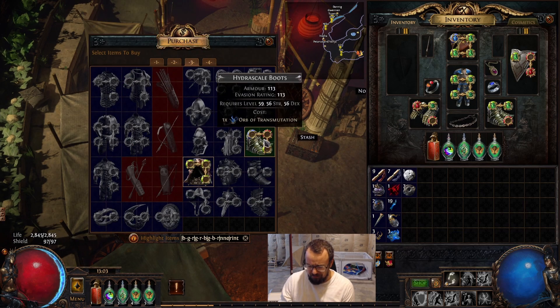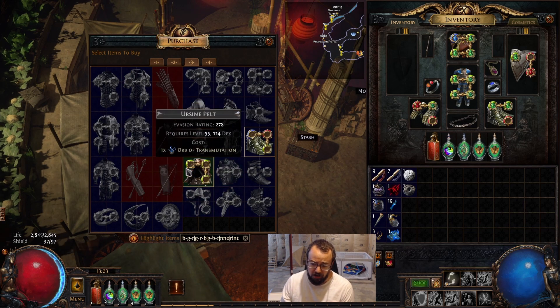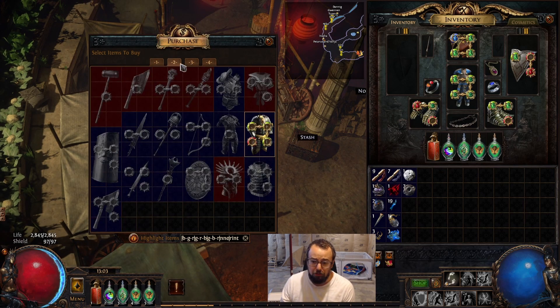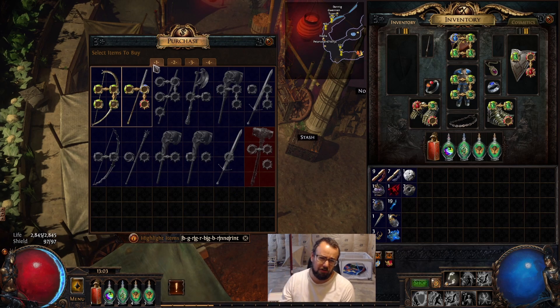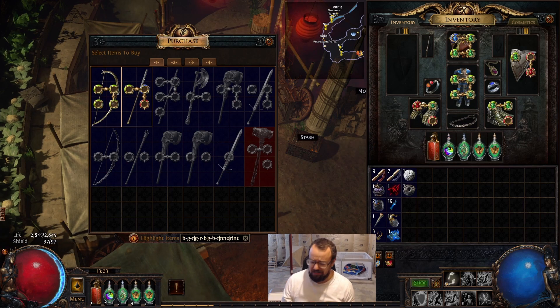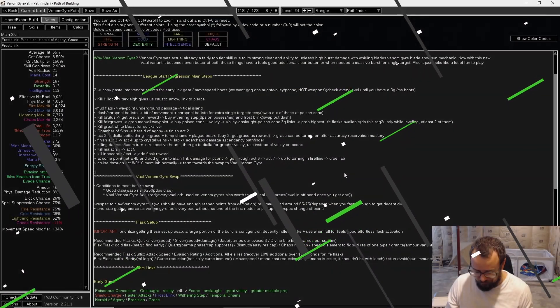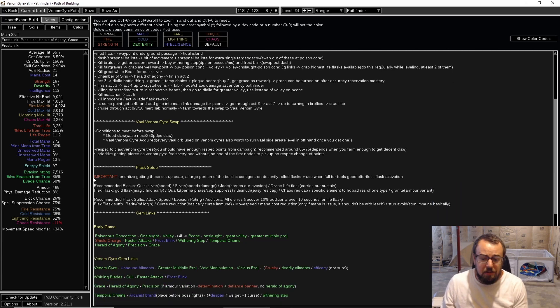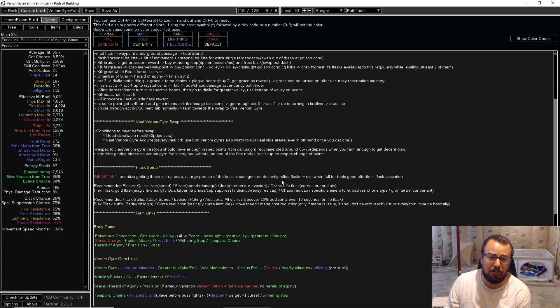This is just a way to highlight items with the correct colors we need — stuff we can buy and sell for a Chromatic. And if we have movement speed boots in inventory, pick those up early and the campaign process is going to be a lot smoother. I also have things about flasks in the notes section. This is a Pathfinder and our flasks are very important.